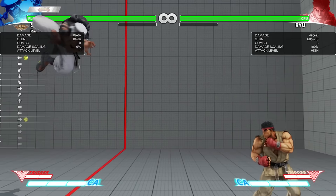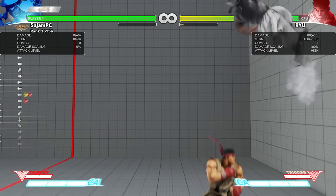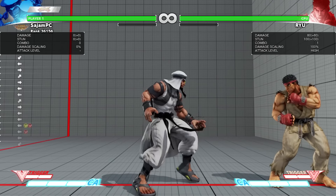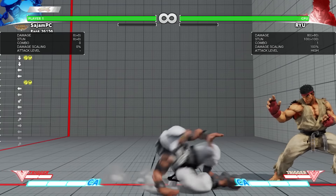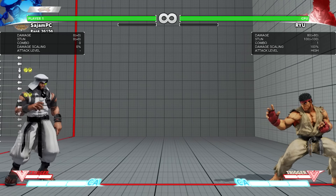He has a dive kick that he can do in the air to change his jump arc, and he has an EX version of that. He has a wall jump with two different variations — he can go up or down off the wall. His V-skill is a mobility tool, and there's two ways to use it. So he's really high mobility, really off the walls, very fast rushdown character.